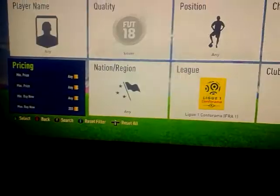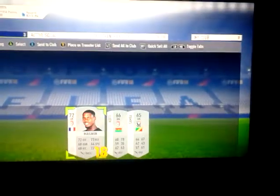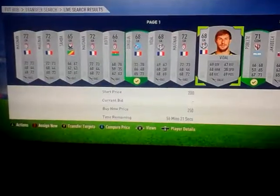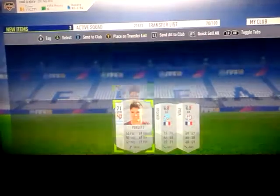The first thing you need to do is find the cheapest Ligue 1 players. I'm going to buy them at the start for 250 coins - just buy the cheap ones. I'm going to send them to my club because they're no risk. I'm going to get that CDM card quick - yeah we've got that CDM card.